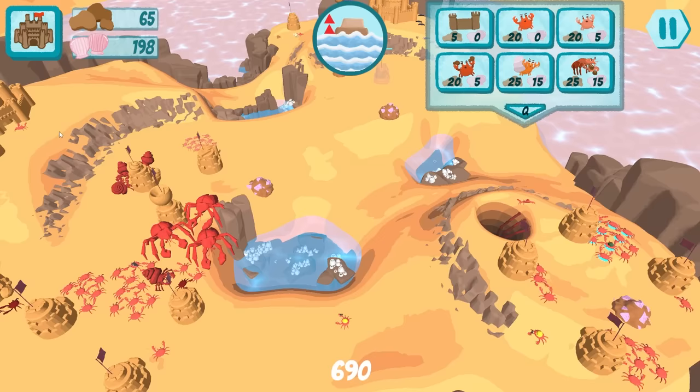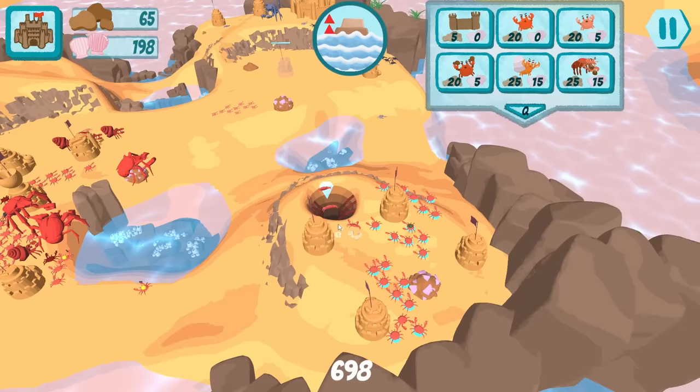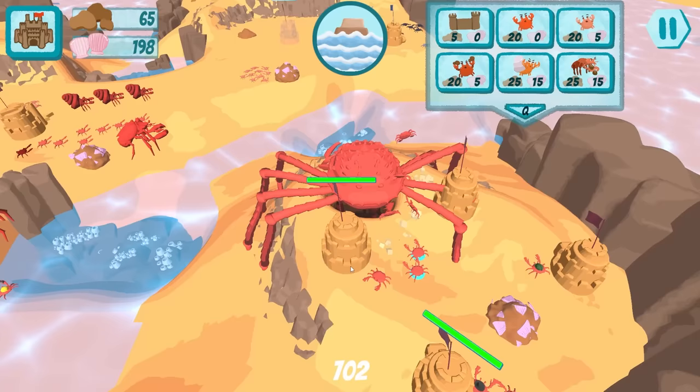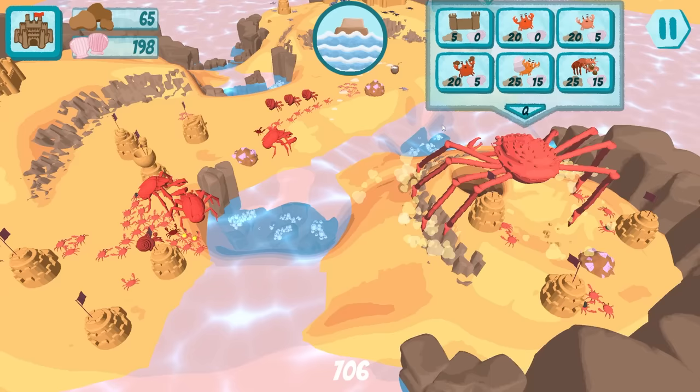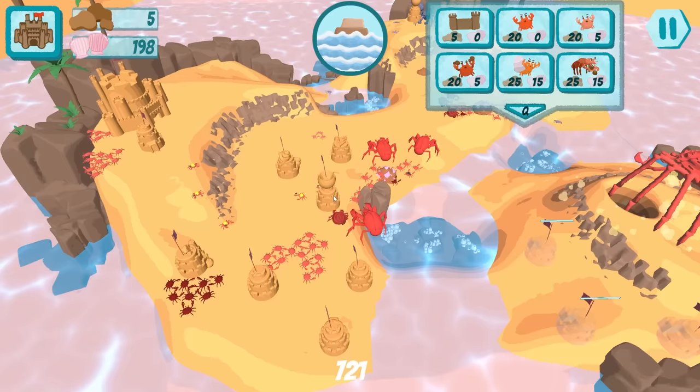We have a two-way attack going on here. One way, we'll send in the regular army. And the second way, we'll send in the gargantuan. The tank will come in. You did not expect this second attack. It's attacking its own buildings. Why have you done this? You're a monster. Fine, we'll just build like three more over here. Stop attacking your own buildings, dingus.